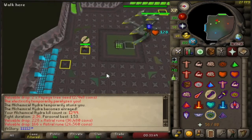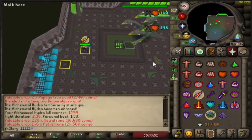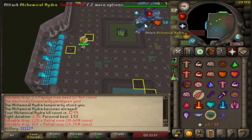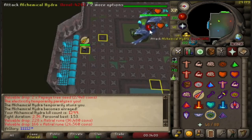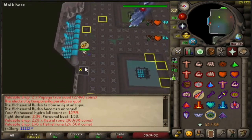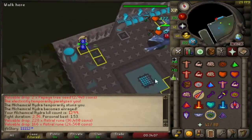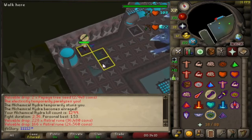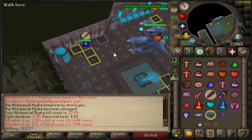I don't usually use tile markers for Hydra because I know the squares quite well, but for the sake of the video the squares are in. On the electric phase, as soon as the Hydra roars, you want to start two-stepping down to this pile here, and then when the electric gets to this square here, you want to step onto this square and then straight back against the wall.